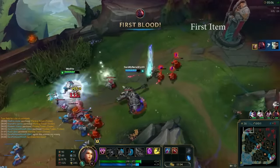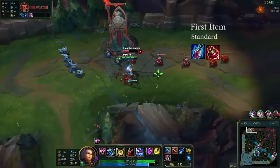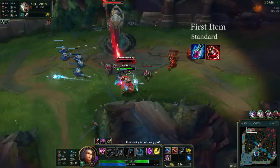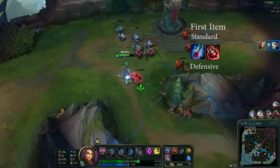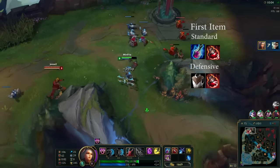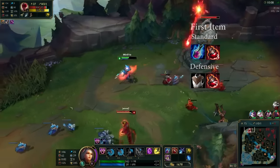For the first item in this matchup you have two options. You can either get a crystalline flask, which is the standard way to go because it can out-sustain her usual starting items, or you can take a cloth 5, which is the defensive way to go and is what I recommend if you're not used to the matchup.